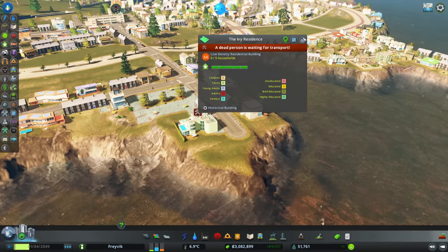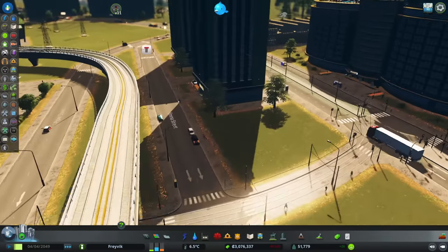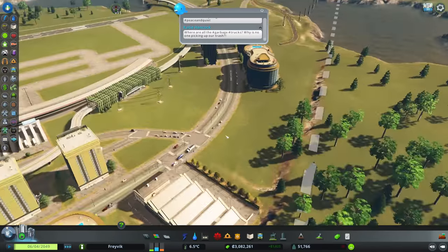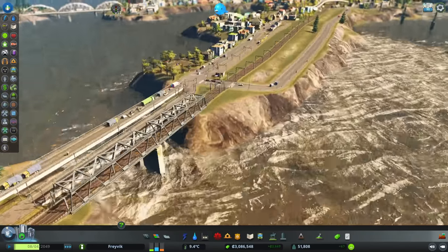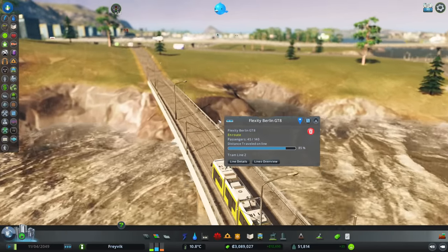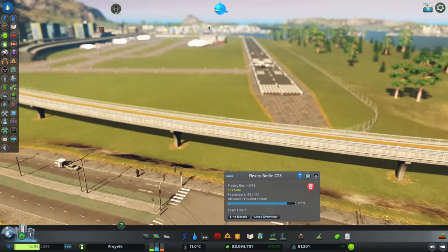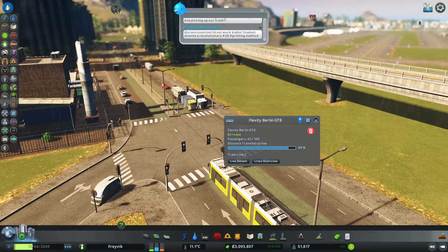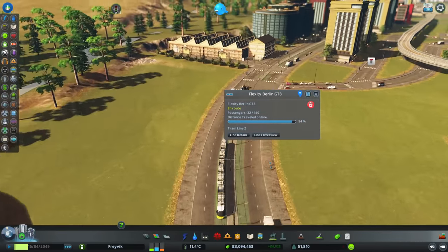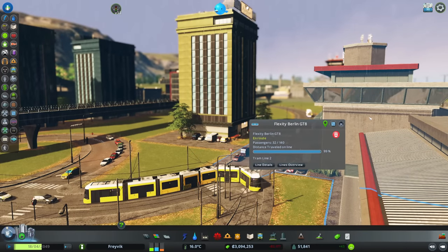What on earth is going on here? Multiple problems - dead person waiting for transport. It's the story of this city's life, really. How are we looking in terms of trams? Have we got more usage? 45 passengers - maybe we can make this work. It might not have been such a disastrous idea after all. It turns out you can go a lot quicker in the middle of a road. Are you all going to the airport? We need more big planes. That corner is hideous.